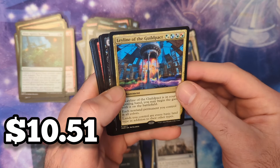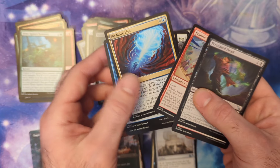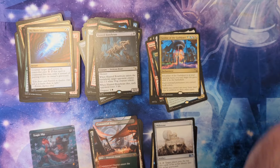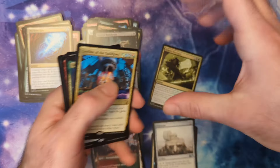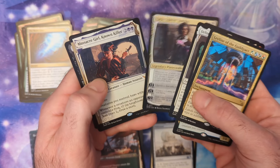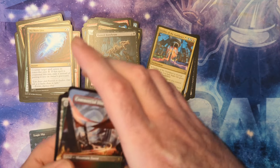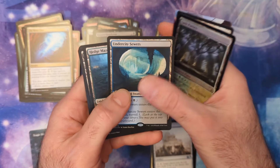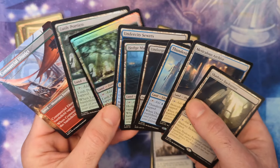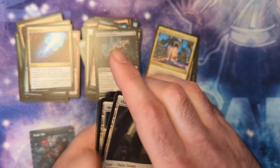Ooh, Ley Line of the Guildpact — very nice in the last pack, not a mythic but we'll put it in that slot. And No More Lies — see it's a bad set, look at all that good bulk, terrible set! All right, let's see how we did. Ley Line, Delney, two Massacre Girls — pretty good in that slot. The surveill lands: one, two, three, four, five, six, seven, eight, nine — nine surveill lands! We were really close to hitting the cycle out of a play box, which is pretty absurd.